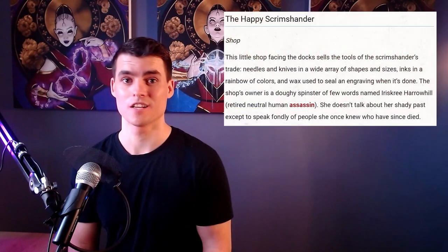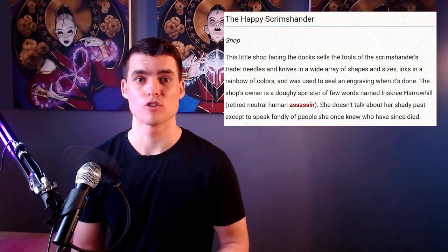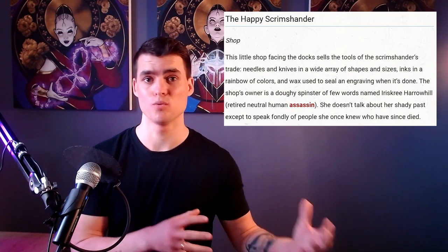As the characters arrive in town, there's probably not a lot going on — it's a small town — so I'd point out the two locations we have something for: the Happy Scrimshander and the Lucky Lyre, and then allow the characters to go where they choose. As for the Happy Scrimshander, there's not a whole lot in the book, but it sparks inspiration when we find out that the retired and quite old proprietor is actually a retired assassin. That's something we can build upon and tie together with the frost druid plot around the elven tomb and Lonelywood.